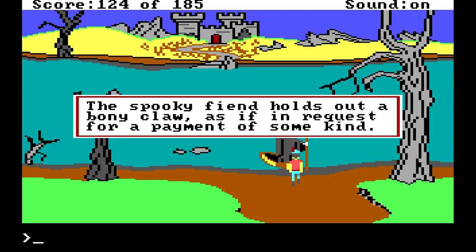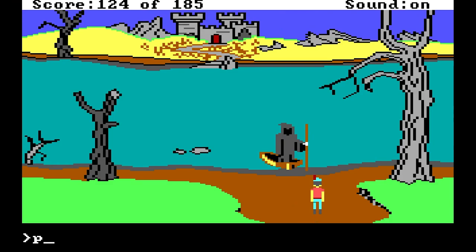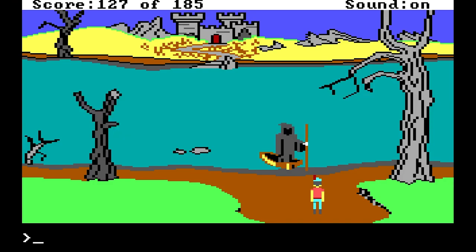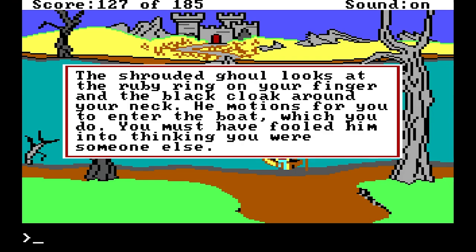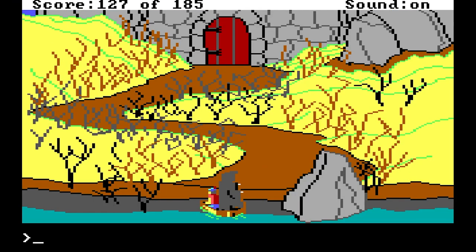Get in boat. The spooky fiend holds out a bony claw as if in request for a payment of some kind. I can definitely pay him, or since we know Dracula is involved and there is a castle, maybe we can fool him. Put on ring — you're now wearing the beautiful ruby ring. Put on cloak — with a flourish, you fling the black cloak around your neck and fasten it. Get on boat. The shrouded ghoul looks at the ruby ring on your finger and the black cloak around your neck. He motions for you to enter the boat, which you do. You must have fooled him into thinking you were someone else.